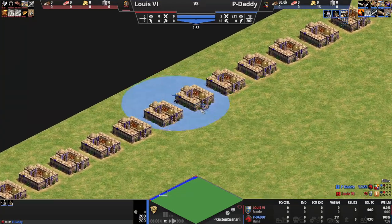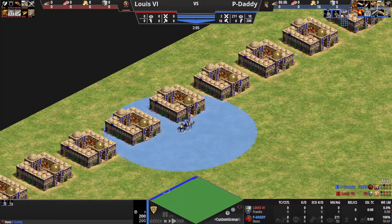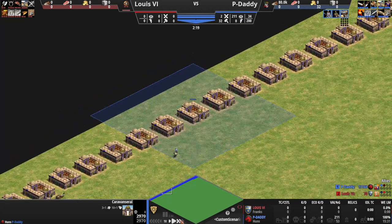The game is completely busted — these things are moving like no other. Mangudai and camels for whatever reason are also sped up by the caravansarai. You get the basic idea.